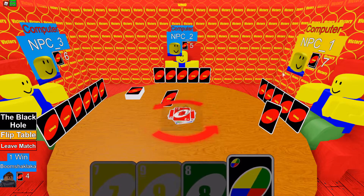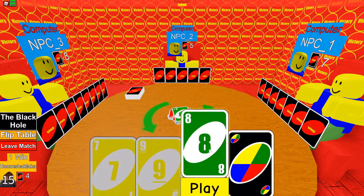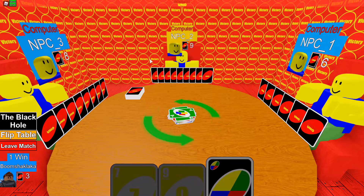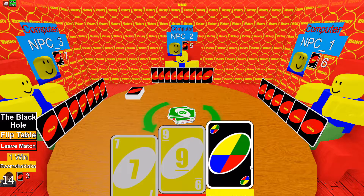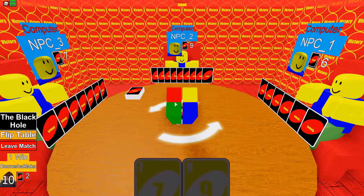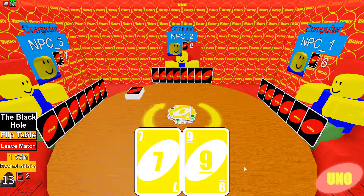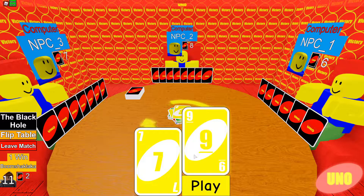I give you two because I don't like you. Oh, very nice — thank you! Me and NPC2 are working with each other, he can't betray me. I'll play my one yellow. Remember to press the UNO button, or else you get more cards and they catch you.